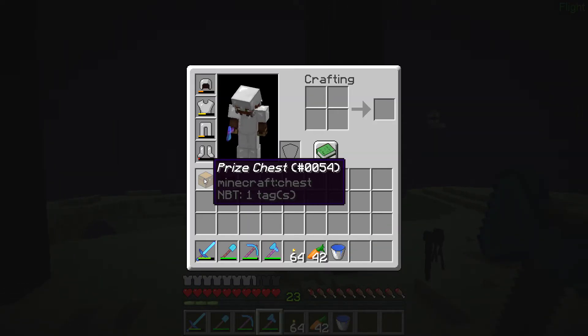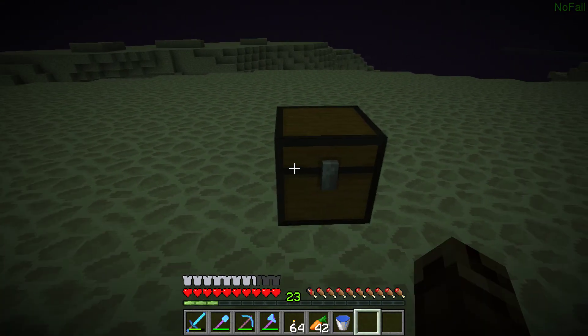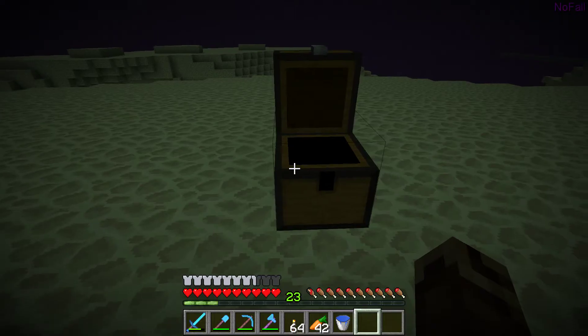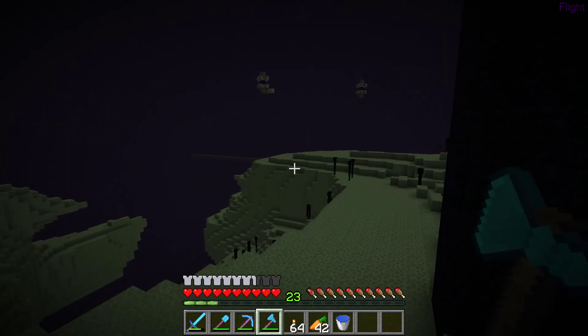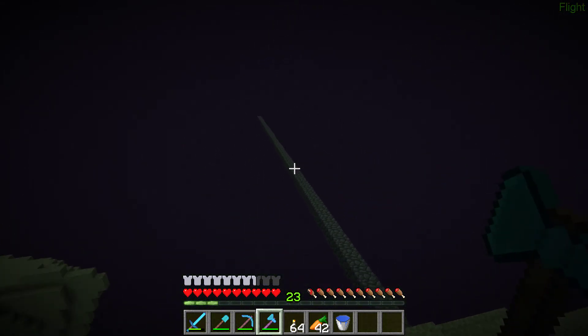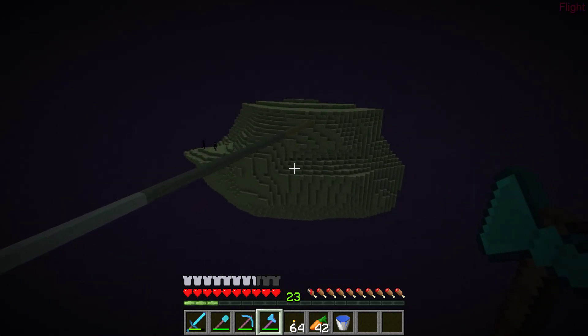Also, someone has put a name tag on it. If you ever come to this location, follow this road - there's a cobblestone road. Then you'll find a bridge with a lot of endermen on it.